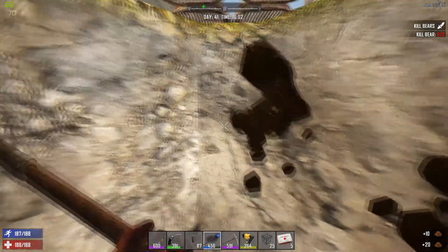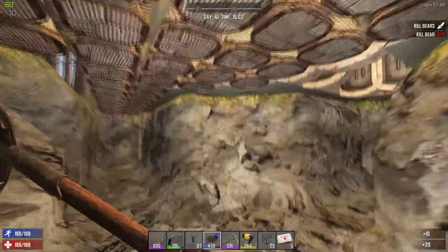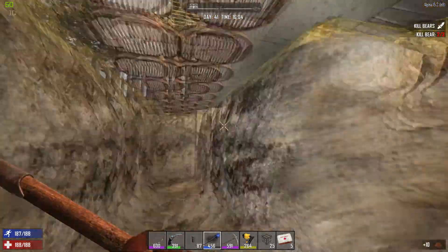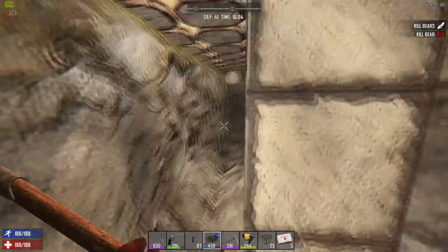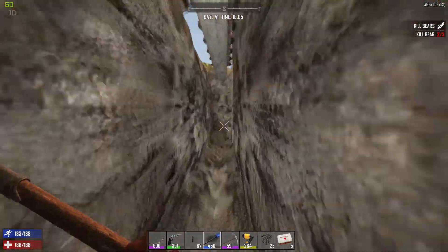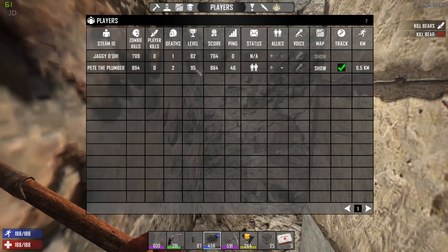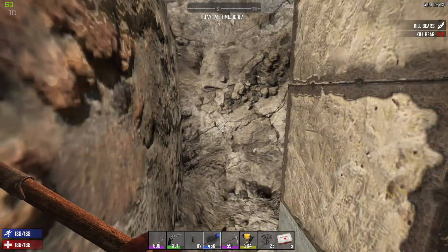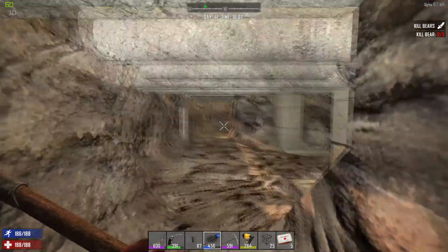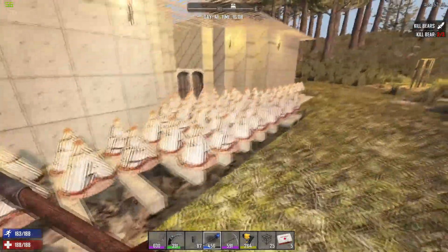Welcome back to Seven Days to Die, day 41 - the day before the horde. We're getting Pete the Plumber's castle fortress base set up. Hello Pete, you all right? Pete is a plumber and not a rocket scientist - we've fooled you all this time!